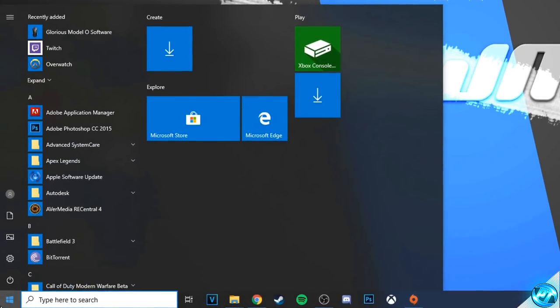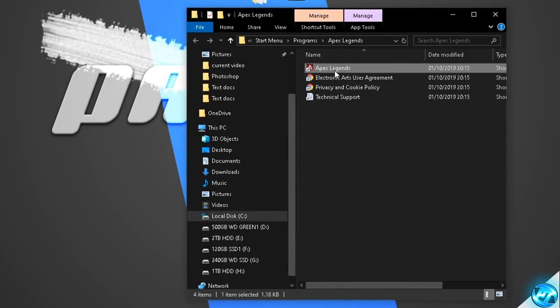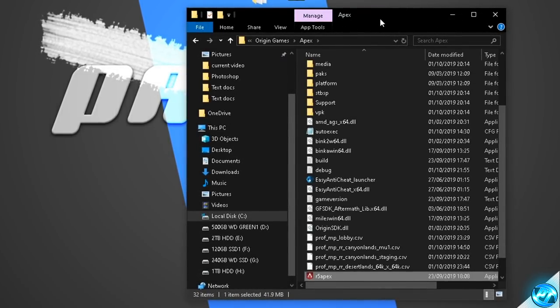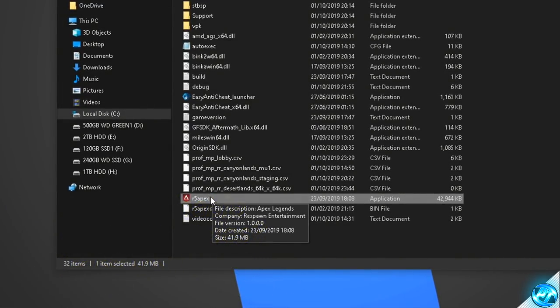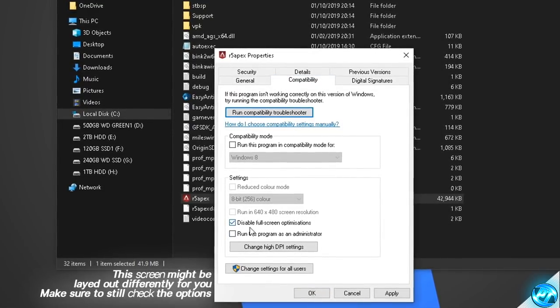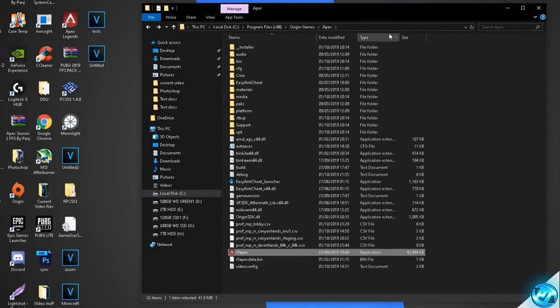Take yourself down to the bottom left hand side, click on the Windows button and type in Apex Legends. Right click on the app and select open file location. We'll be brought to a tab — once again go to Apex Legends, right click and open file location, which brings you inside of the Apex Legends installation directory. Navigate down to the R5 Apex application, right click and select properties. Go to the compatibility tab, disable the full screen optimizations, click on change high DPI settings, override the high DPI scaling behavior, press okay, apply and okay. Once applied, exit out.